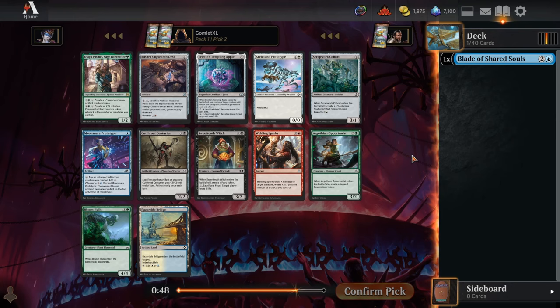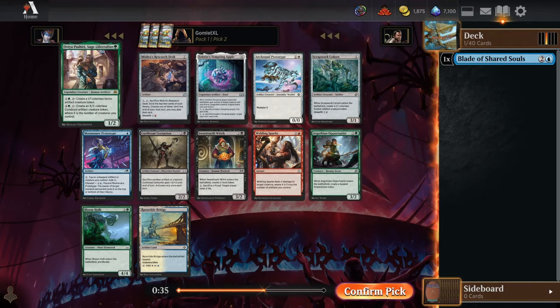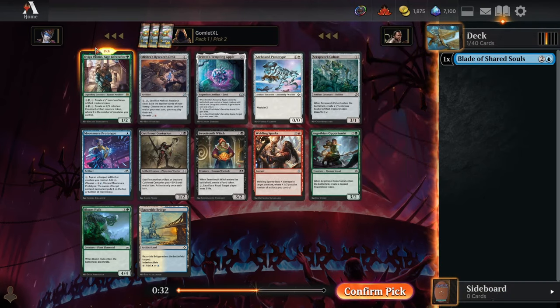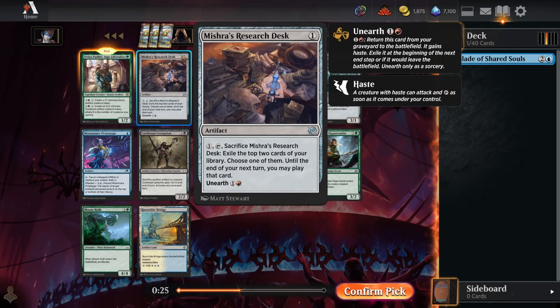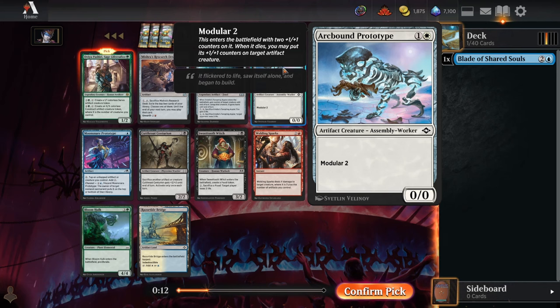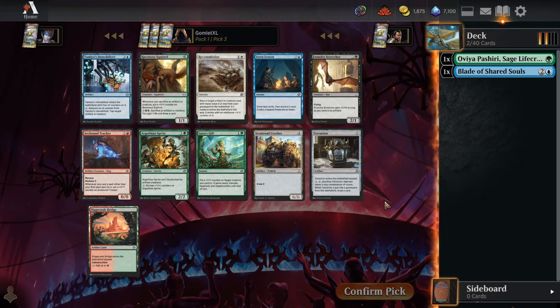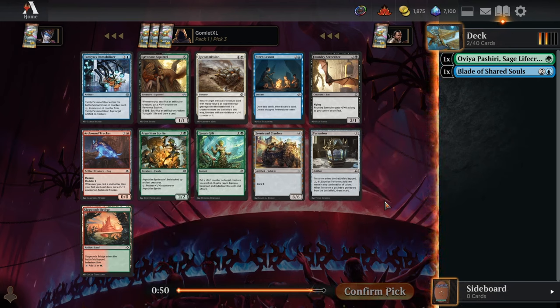For pick number 2, plenty of incredible options again. Probably just go with the rare again. Let's do some green-blue nonsense with Ovia Pashiri — great way to clutter the board with a bunch of servos or gigantic constructs when you don't have other stuff to do with your mana. Alternatively, there's more flexible colorless cards like Amishra's Research Desk and Scrapper Cohort — both okay on the front half but great when you can unearth them. There's also really good removal with Bolting Sparks and modular creatures like the Arcbound Prototype. But let's get spicy and take a bunch of rares.